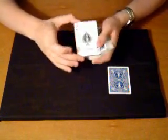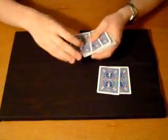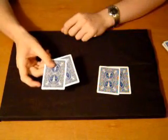Now we're going to take the second ace, the ace of spades, and place that on the table with it. That leaves us with one, two aces — the red aces in my hand and the black aces on the table. Now watch.